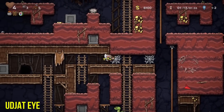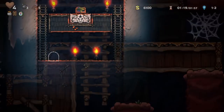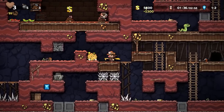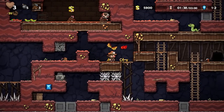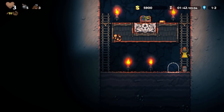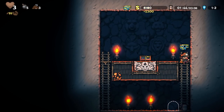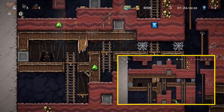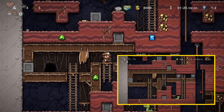The Udjat Eye is an item recommended for a lot of later game content, similar to the first game's. Always showing up on the wooden hut in 1-2 or 1-3 and requiring the golden key on the same floor, the Udjat Eye shows you gems and hidden items within the world's tiles. Have you ever wondered why there's a random bomb box sitting in the wall? Udjat Eye's got you.